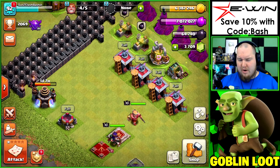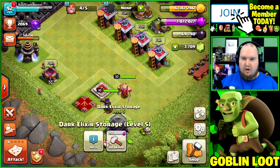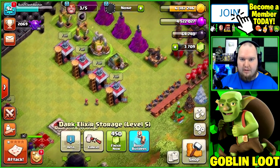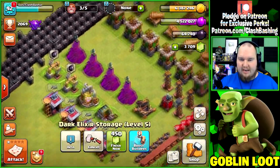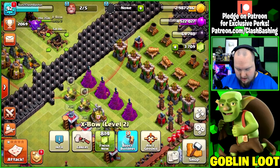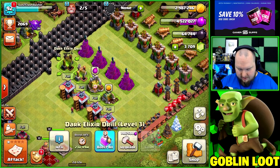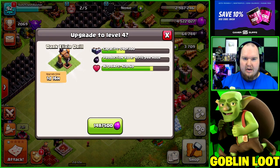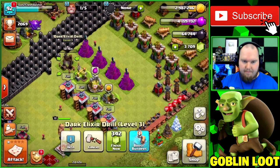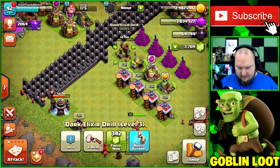Before we hop into that, we have some loot to spend. We're going to upgrade the dark storage — that allows us to hold 40,000 more dark elixir, which helps for upgrading heroes. I definitely want to get the bow going up, so we'll drop both bows down to level three. Looking at the dark elixir drills, they make a lot of sense — just getting more dark elixir passively.